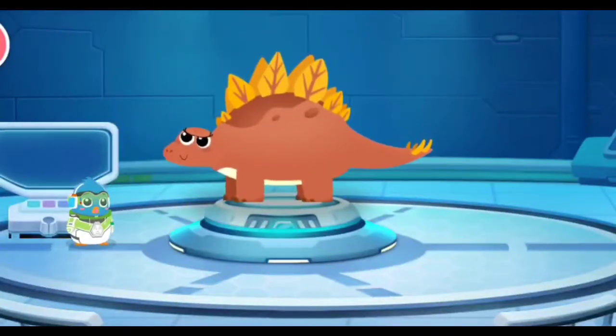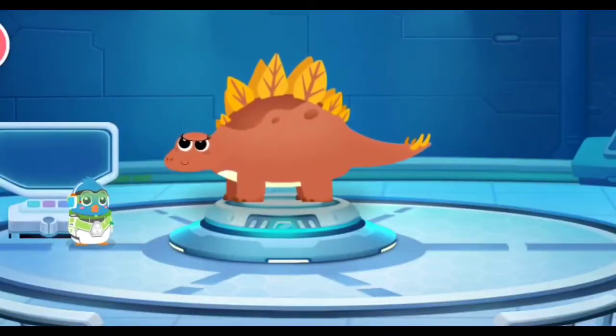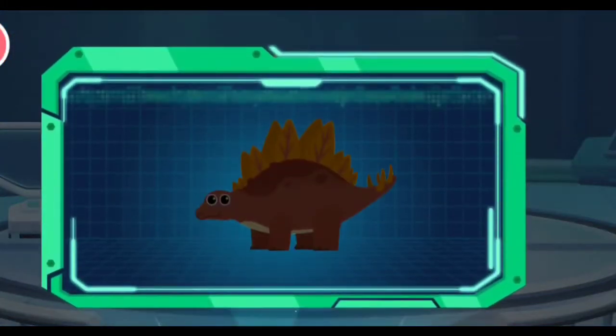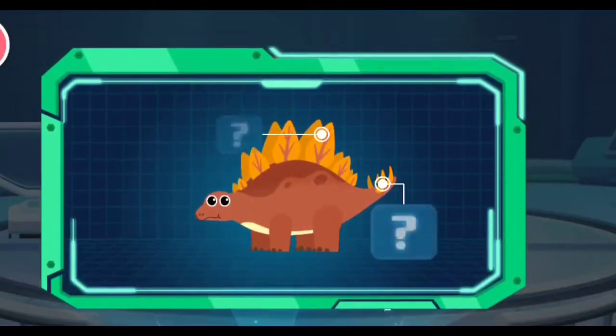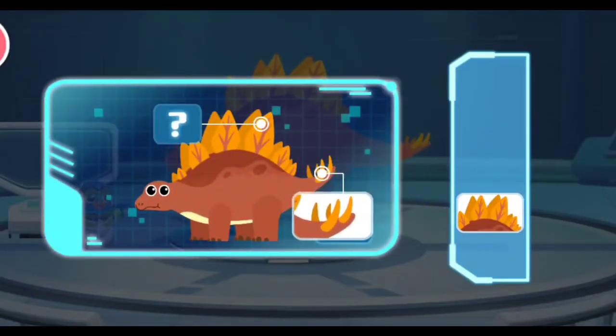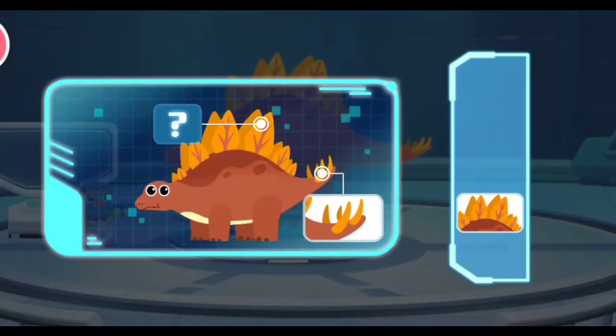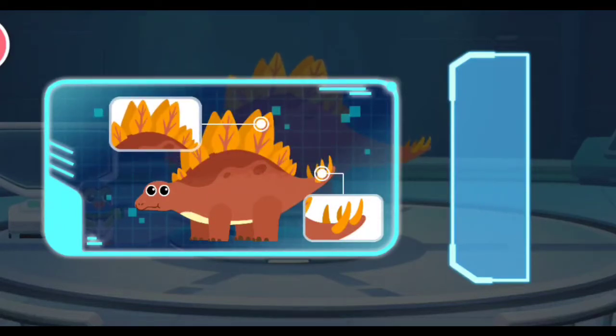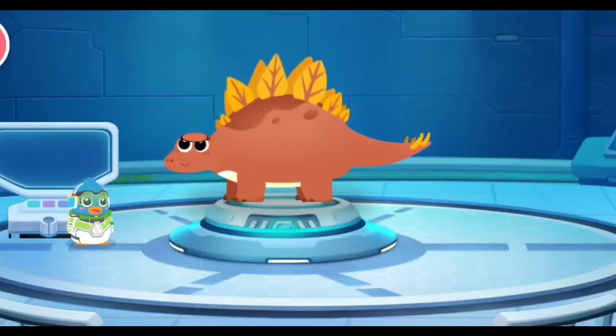Let's scan the dinosaur! Scan started! The Stegosaurus has four spikes on its tail to defend against enemy attacks. The Stegosaurus has an arched body like a hill with triangular bony plates on its back. The dinosaur scan is complete!